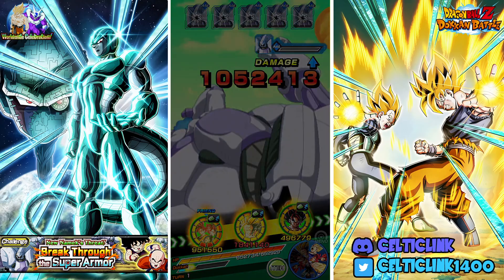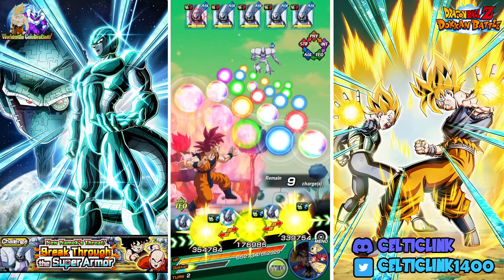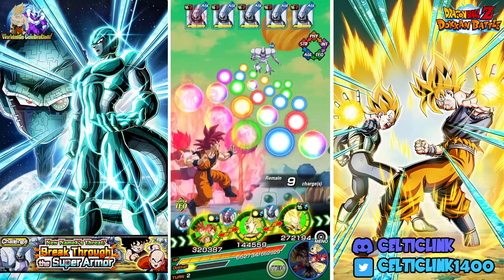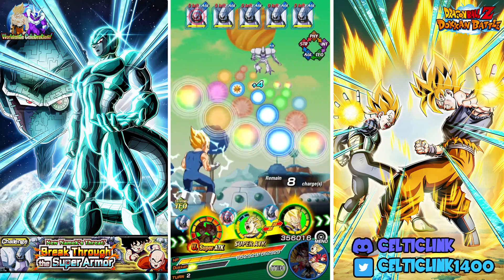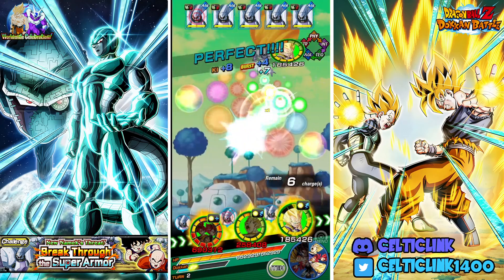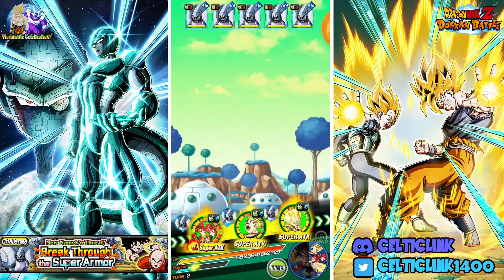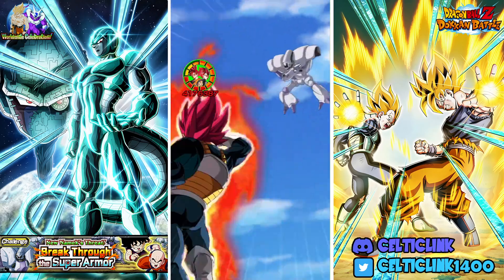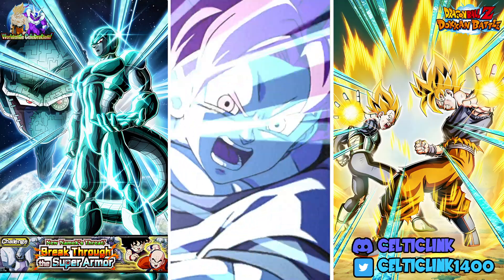Characters like this Vegeta who can super multiple times are definitely helpful as well. I brought along this brand new EZA Vegeta because he can do the same thing. We'll get him on the other rotation and keep Majin Vegeta on this rotation — he's helpful for clearing out the early stages. I found that in the later stages he does tend to struggle.